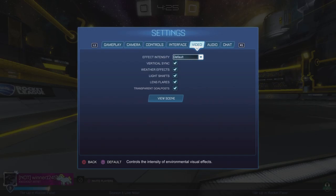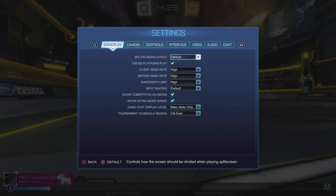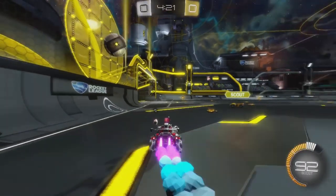For the interface, if you're color blind you can turn on color blind mode. If you're not color blind, you can still change team colors to different ones on Steam. There's also video, audio, and chat settings in there too.